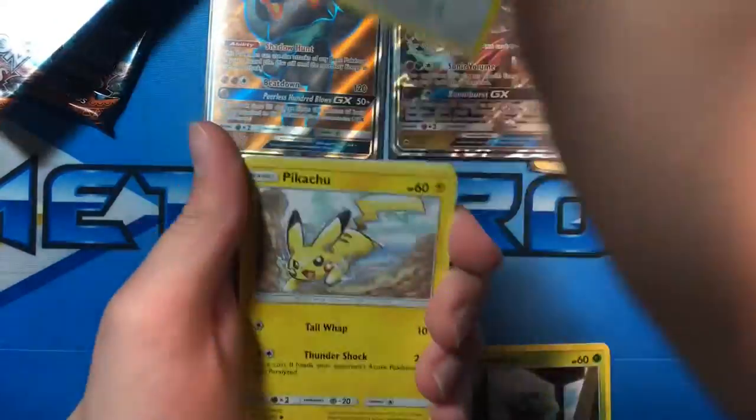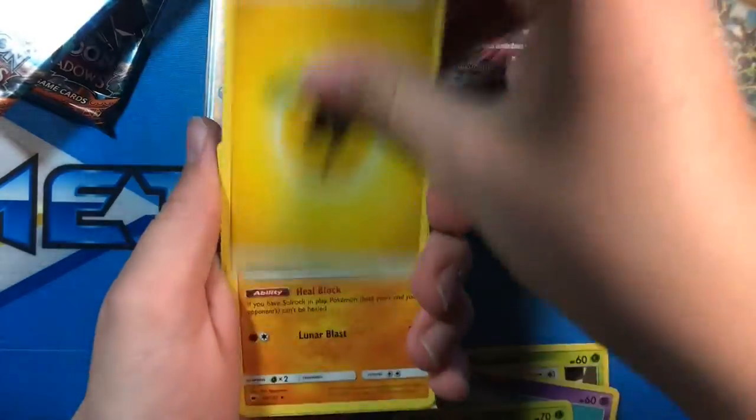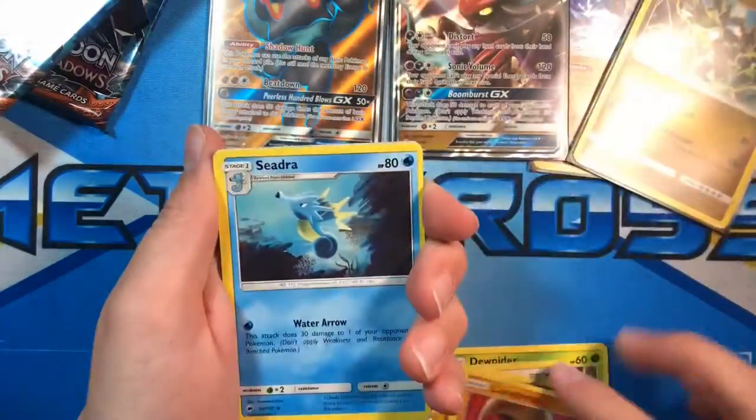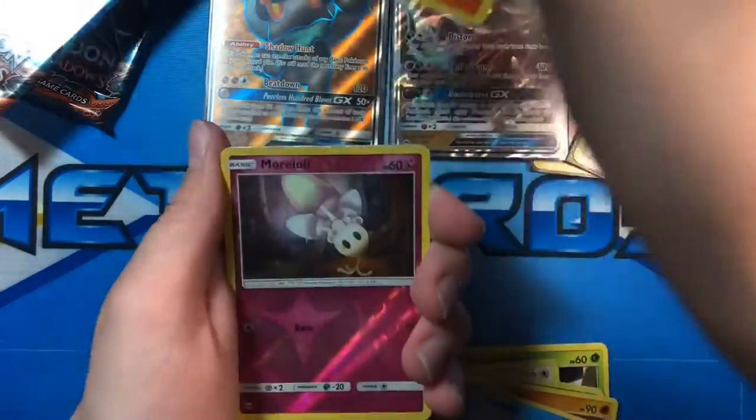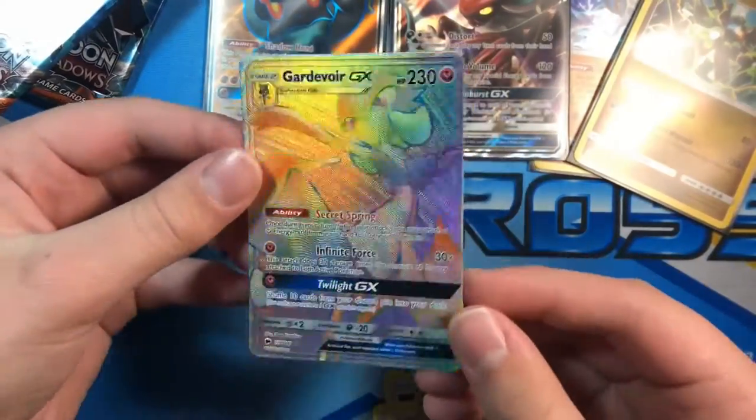Jolteon, Noibat, Pikachu, Espurr, Pansage, Energy, Lunatone, Shedinja, Charmeleon, Morelull, and a Rainbow Rare Gardevoir GX.